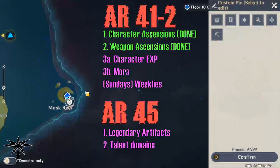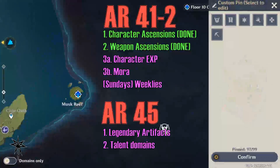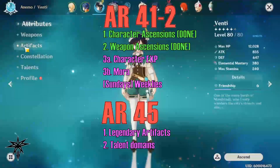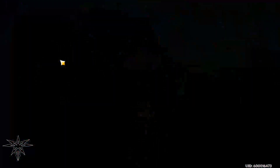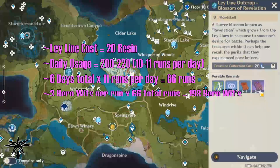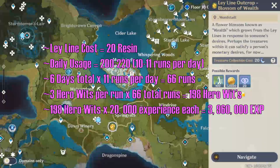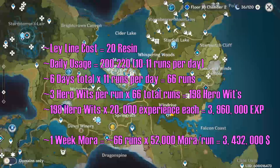After a week, our timeline has character and weapon ascensions ready, and all spare time can go to stockpiling character experience and mora — either for my primaries' level 90 push or leveling secondary characters. That gives me about three to four adventure ranks to focus on whatever, and for me I'll likely alternate between character experience and mora, running about 11 per day. Spending six days on each — 66 runs at roughly three hero's wit per run — that's enough to get a single character a few levels past 70 at 3,960,000 experience, not even counting the blue adventurer's experience.